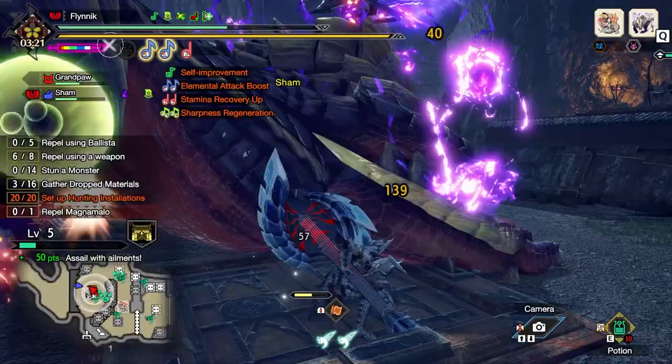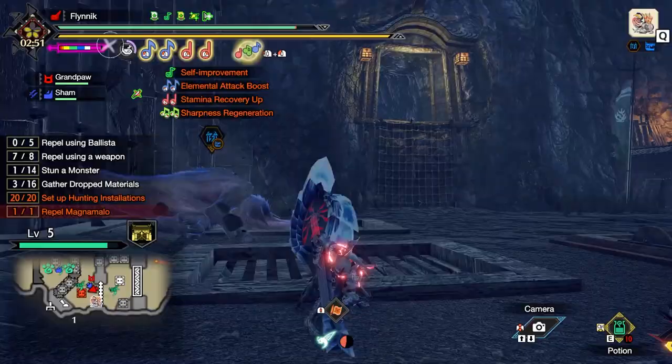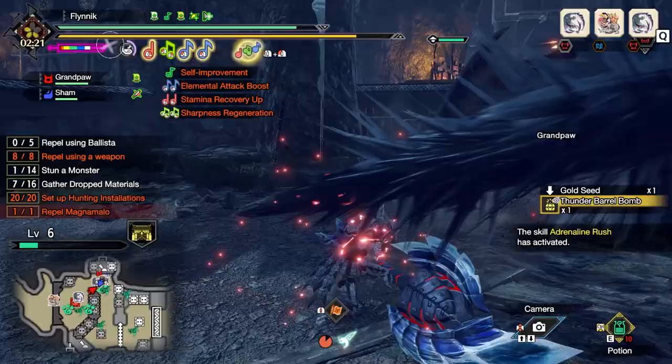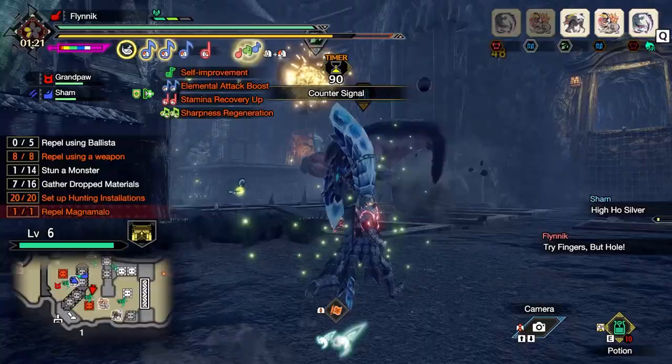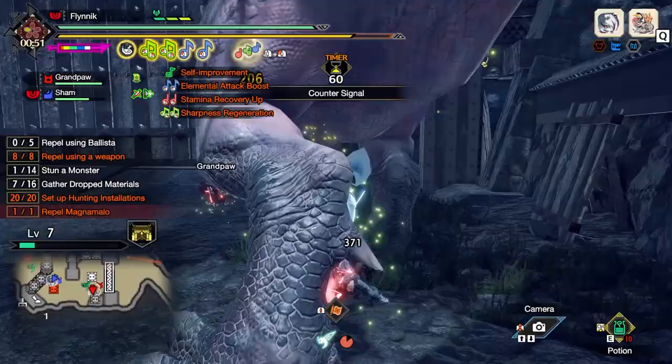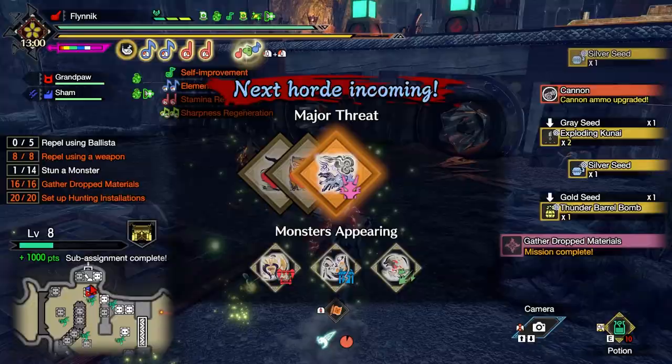If you're fighting things like any of the six apexes, or in this case the next horde is going to have Wind Serpent Ibushi in it, they will just break down the first gate immediately. There's a second area after this initial one, which we didn't find out about for a while. It's pretty difficult to lose a Rampage — my brother and I even did a pacifist one where we didn't actually attack with the hunting installations or our weapons. We just sat back and let the NPCs do everything, and we still won.